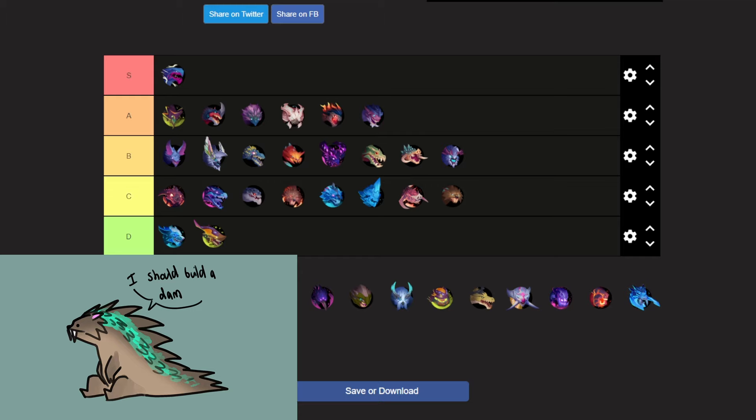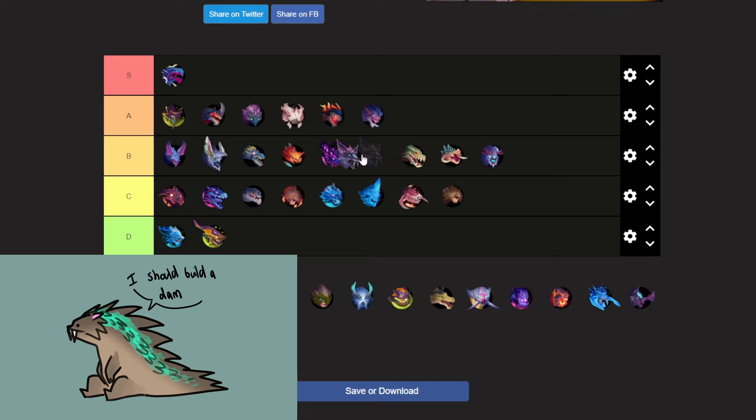Next up, Alyra — a very recent behemoth. Alyras have very cool weapons and gear, and cool armor pieces. It has a very cool and interesting moveset. I'm going to put it in A tier, above Koshai.